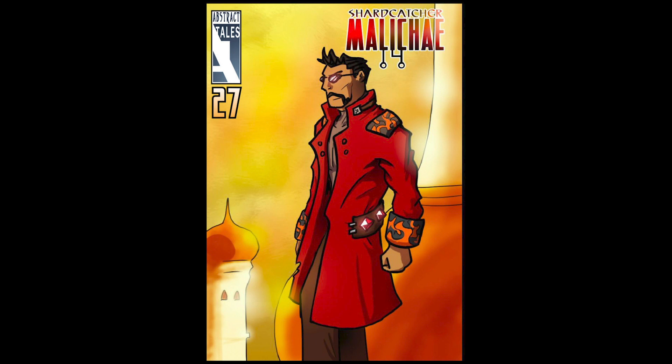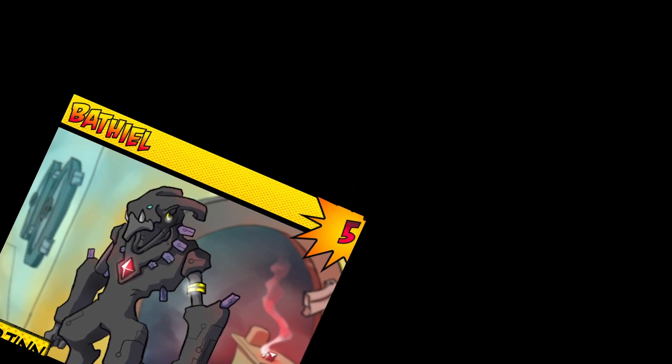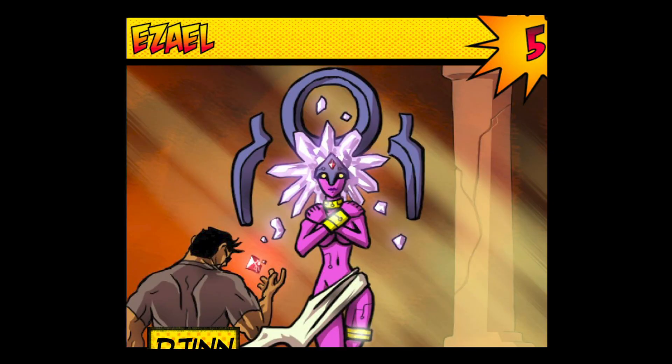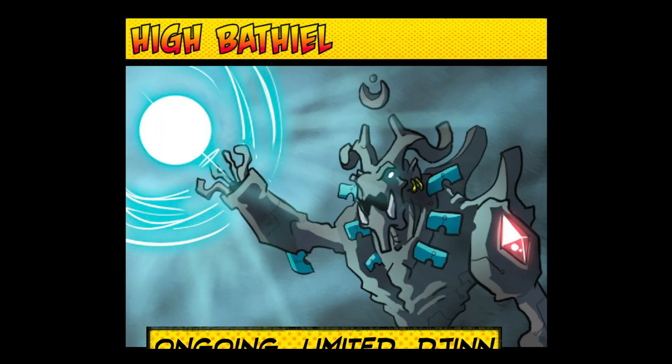Last in our video today is Malakay. This guy is all about summoning djinn and powering them up. His cards are Bathiel — my favorite of his djinn, and when I say djinn, I'm not talking about the alcohol here — and the Summoning Stone. The djinn each have five hit points, are autonomous, and if destroyed, they are returned to Malakay's hand, so they come back pretty easily. Bathiel does a bit of energy damage and, if paired with high Bathiel, gets a decent damage output, or a one-time hit of five damage if you use the power.